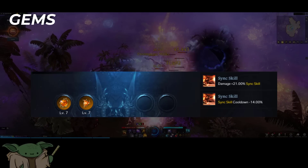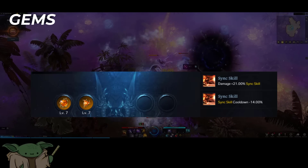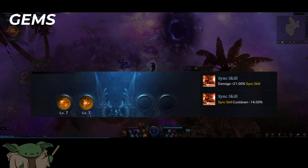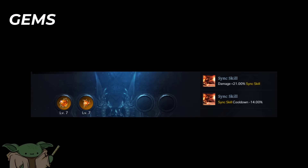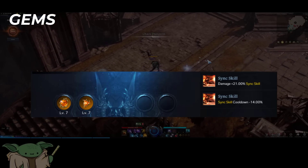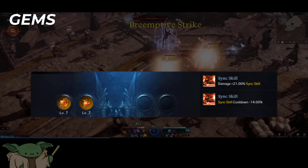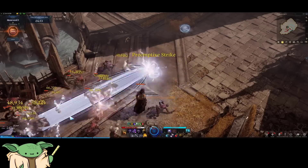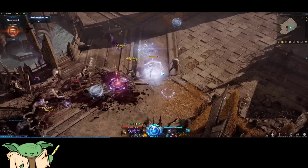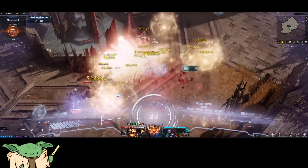For your gems, you only really need 2 gems: a Damage gem and a CDR gem for your Sink Skills. Other gems aren't required, but if you want to invest further — especially if you're at the lower end of the Spec spectrum where you need to cycle more abilities to get your gauge back — I wouldn't go above level 5.